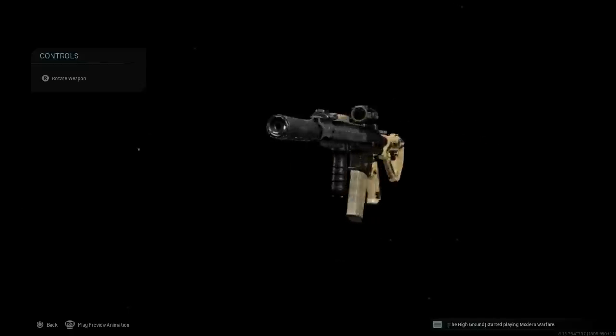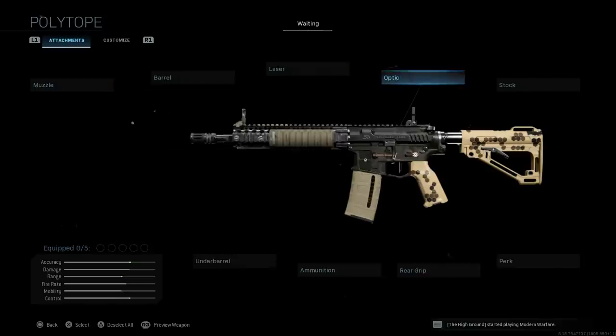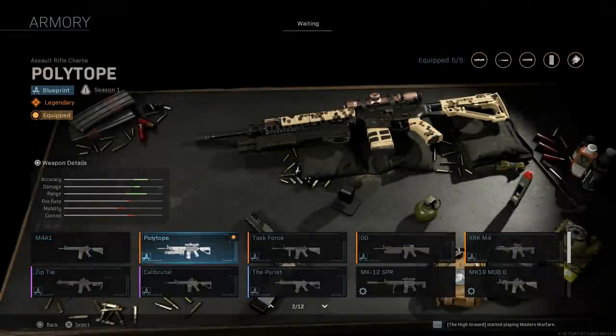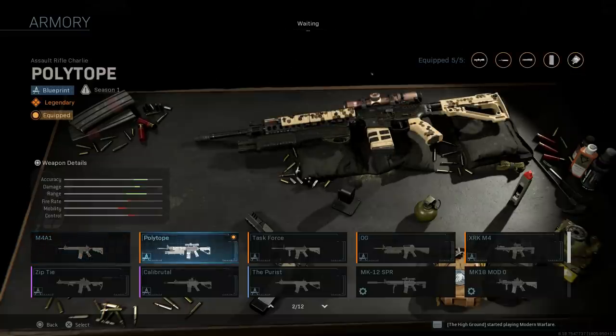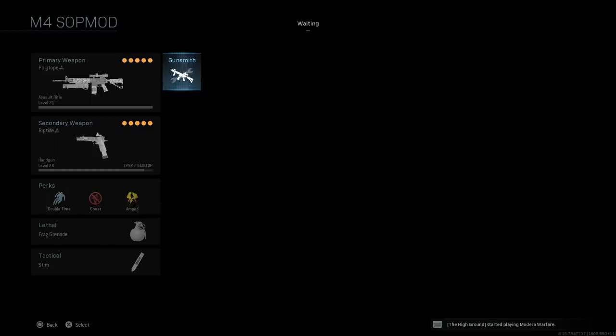Here is our final design - the SOCOM Mod Block 2. There are a couple of different ways to do this. I'm going to strip this weapon to base. The blueprint I'm using right now is the Poly Taupe blueprint. If you go to blueprints for the M4, you'll see the Poly Taupe, and the reason we're using this is because we get the MOE stock as well as the tan MOE stock and tan pistol grip. We can also do this with the base M4.